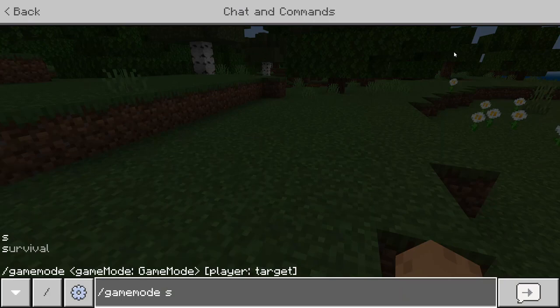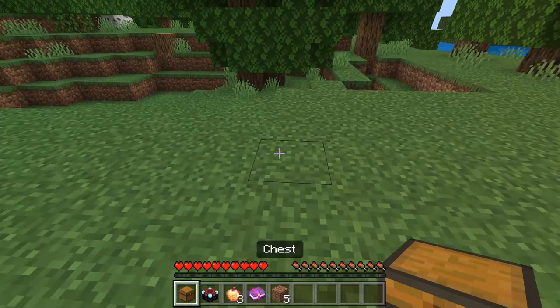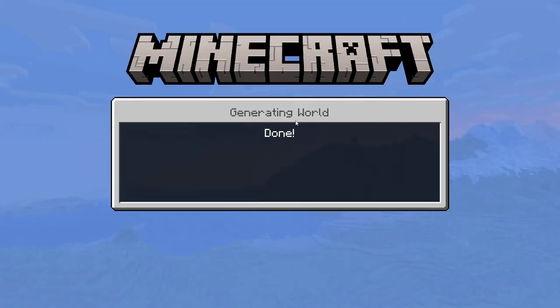Put myself in survival. Let me go and get these five pieces of dirt. You're going to go ahead and place your chest, wait a few seconds, and then you're going to save and quit your world.